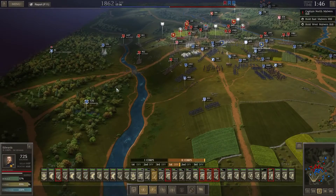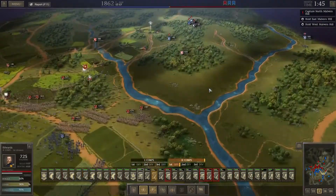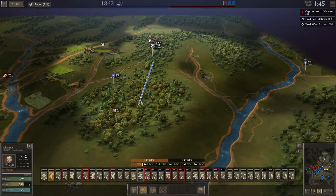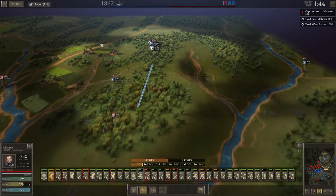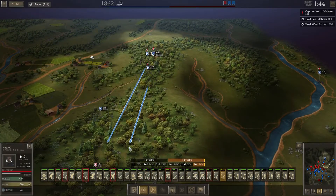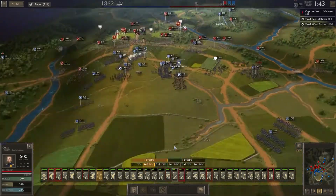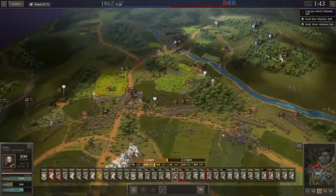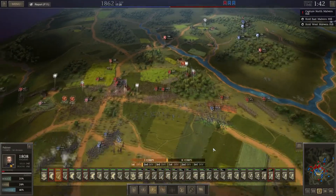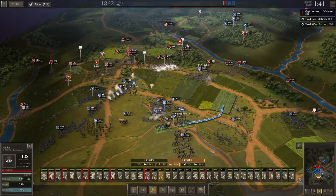We'll get these skirmishers up to engage Kershaw on their flank and Edwards can move forward. Let's move our horses down here to see if we can deal with some of their artillery on this side. I've got melee over this side. Palmer, you need to pull back. Loomis has broken. Applet, can you plug that gap for me, please?